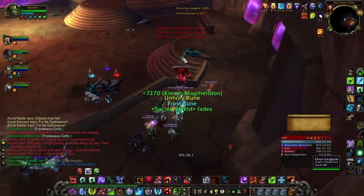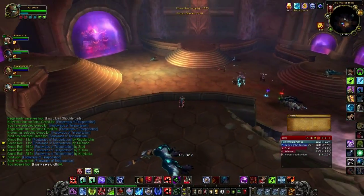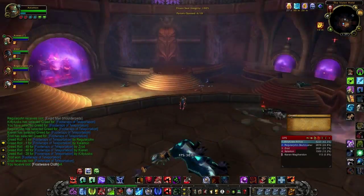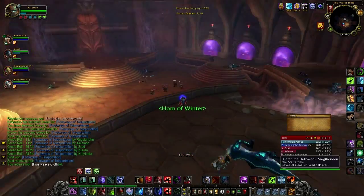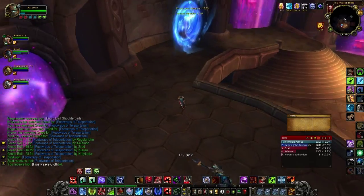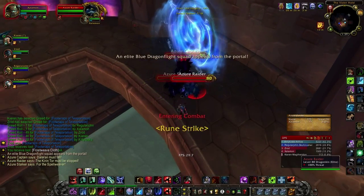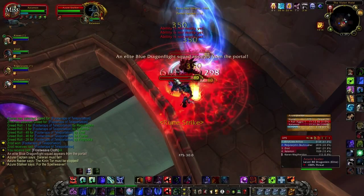After the first boss goes down, I like to come up on top of this little balcony and wait for the next portal to spawn — they give you a short break between bosses. If you wait down on the floor you really only have a good vantage point on the lower portals, but up here you have a good vantage point on both the higher and lower portals. Here we have another portal that spawns multiple targets, so again it's Death and Decay, Howling Blast, Blood Boil, and then several Rune Strikes.